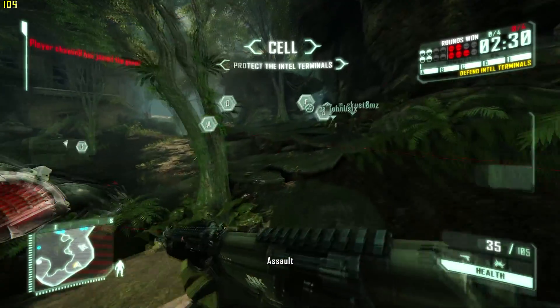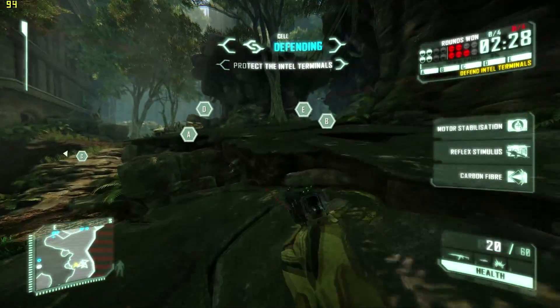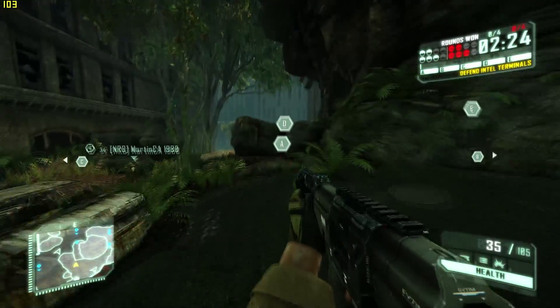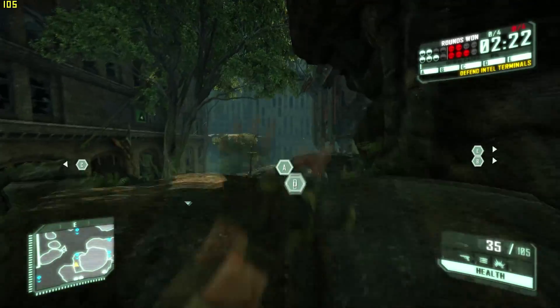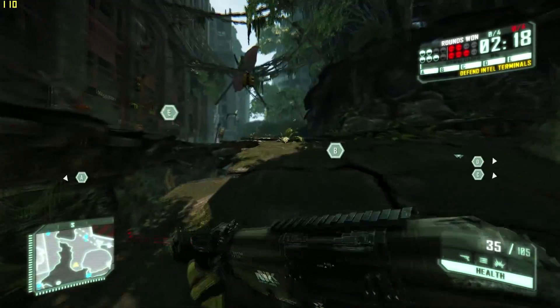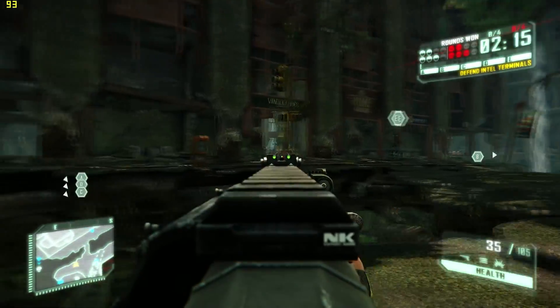Hey, what's going on guys, my name is David and today I'm going to show you how to overclock your graphics card. The gameplay you're seeing is Crysis 3 — it's going to be rather short for the introduction and just something for me to talk over. The game mode is Assault, which is like Search and Destroy in Call of Duty with no respawn. I go 6 and 1, but I'm going to shut up about the gameplay now.